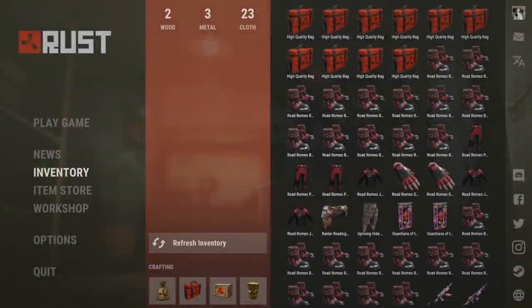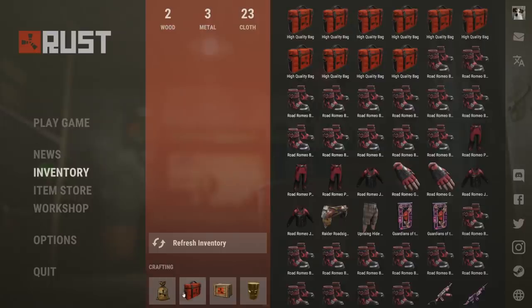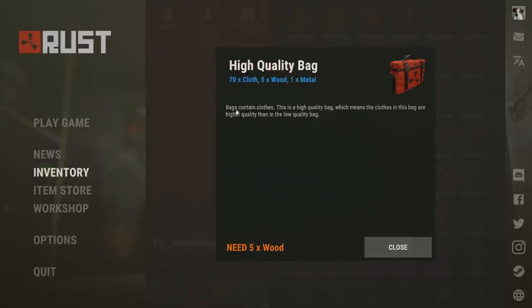Just a quick explanation for those of you who don't know how the high quality bag works. If you go to the main menu of Rust and go to your inventory, you can see there are four different things you can craft: a low quality bag, a high quality bag, a high quality crate, and a weapon barrel. In this case we're gonna open 10 high quality bags, and it says right here bags contain clothes.